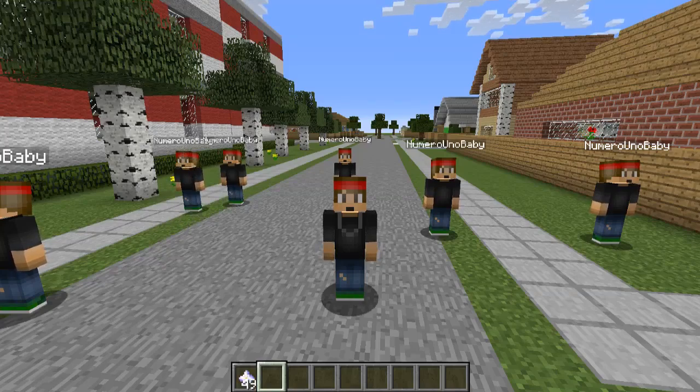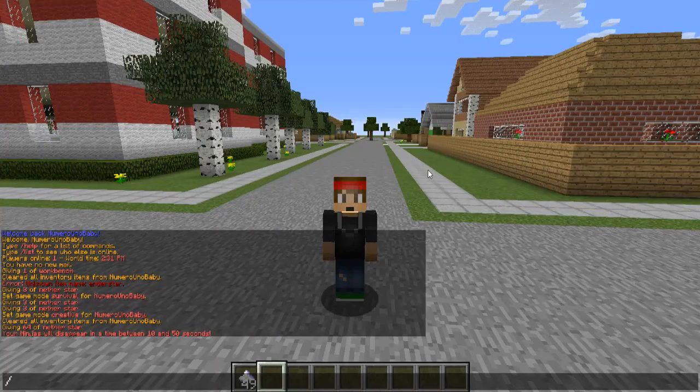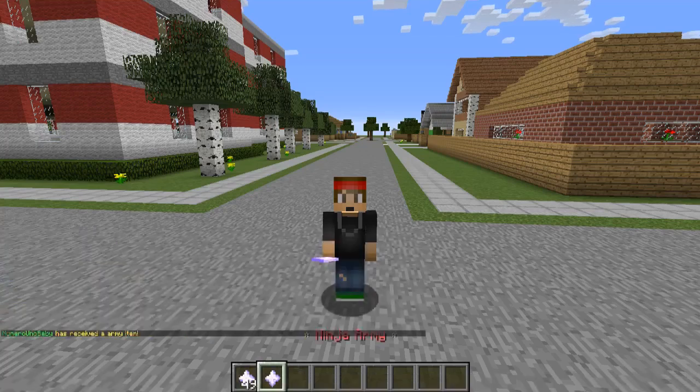In the config you can change how many clones are spawned in, the minimum amount of seconds it will take for all of them to disappear, and the max — so between 10 and 50 seconds they'll all eventually disappear. There's also spam protection, which prevents players from completely spamming ninja armies — every 30 seconds they have to wait. You can change all the messages, and you can also spawn in the Ninja Army item with the command: slash ninja attack, the player's name, and then either 'star' or 'army'.